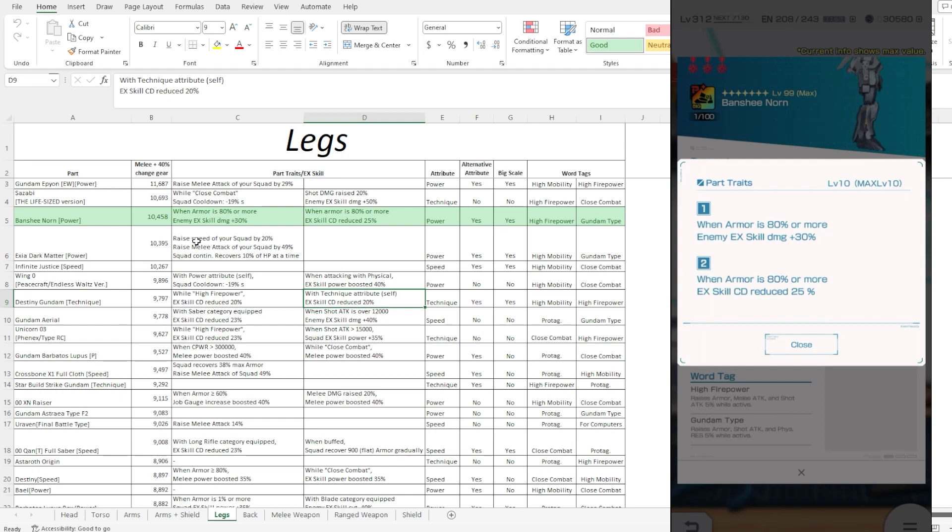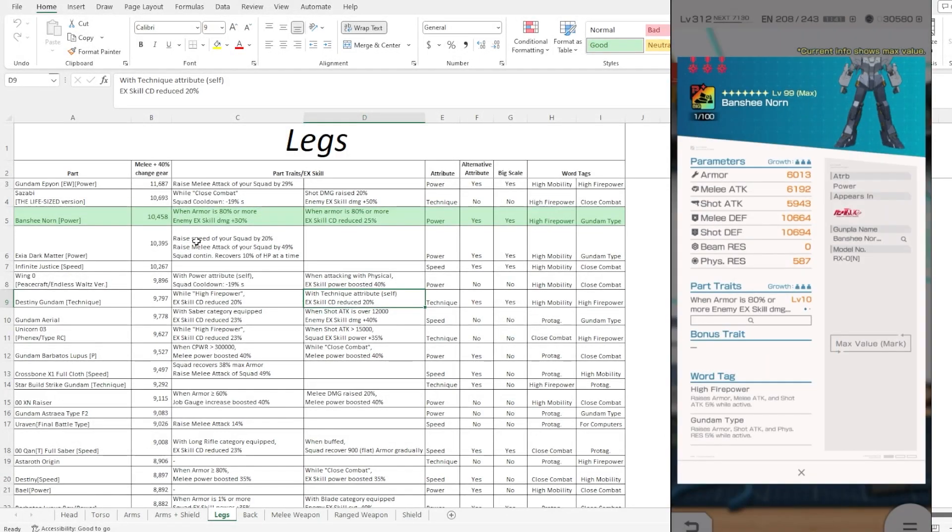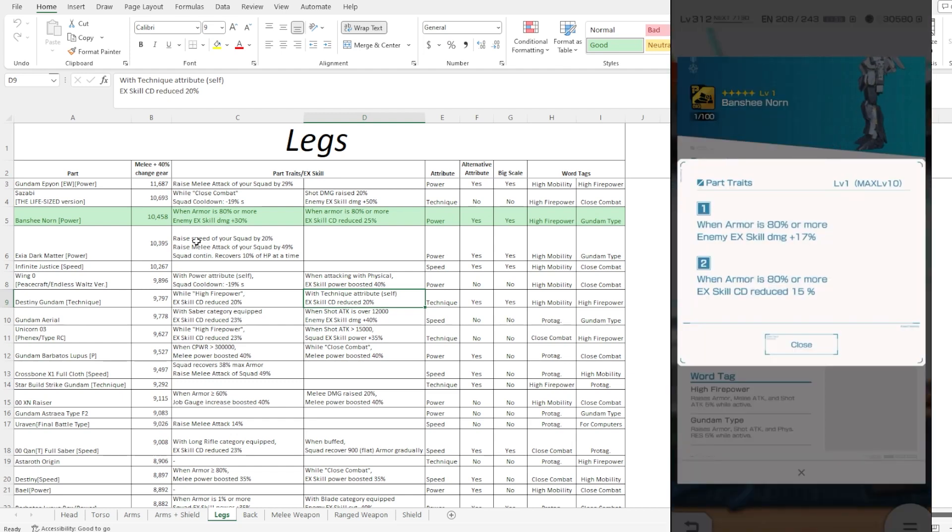This one is actually not that bad — you have a 25% EX cooldown reduction, which is probably one of the highest we've seen. Normally 20% is the best level to be at percentage-wise, because you're going to need at least another four or five parts to complete the 100% trio or quadruple part trade. Starting at 15% base level 1 is actually quite beneficial. You probably just have to work on it a few levels up for the part trait and you're done.